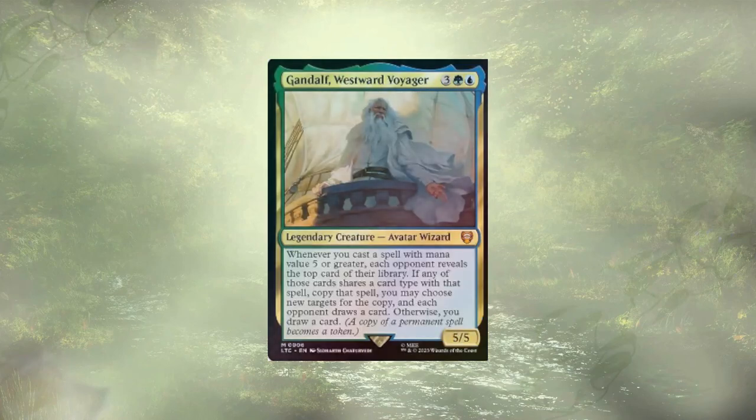Our boy Gandalf is actually up next on the chopping block. He cares about casting large spells and while we definitely have a few left in the deck, it's just not what our main focus is. I'm also not sure how reliable that trigger is — it depends on what's on top of our opponents' libraries. He just doesn't fit.